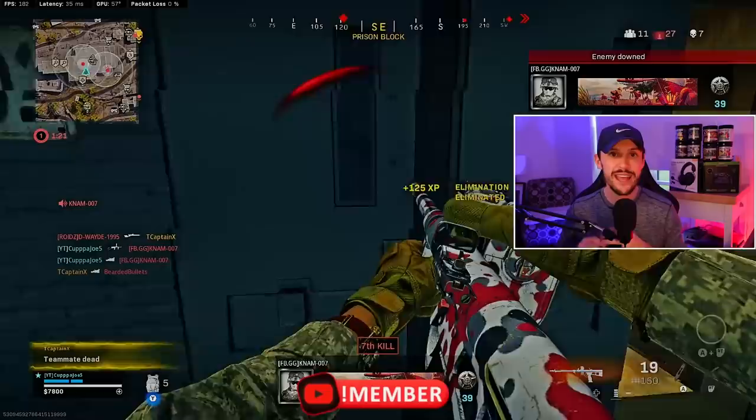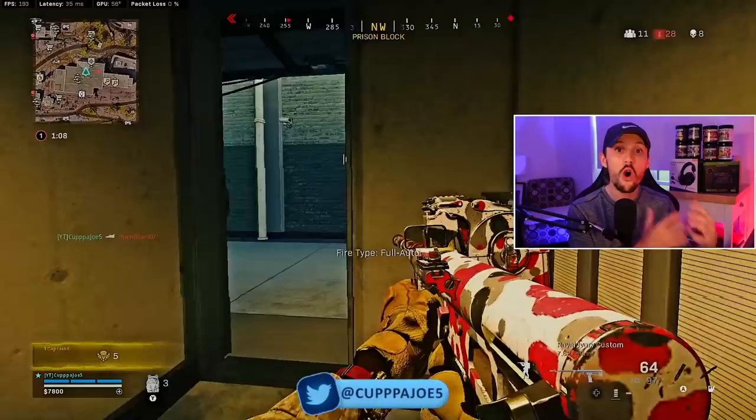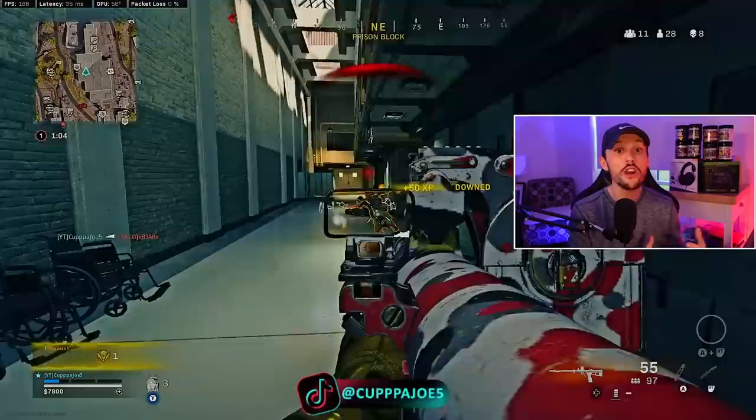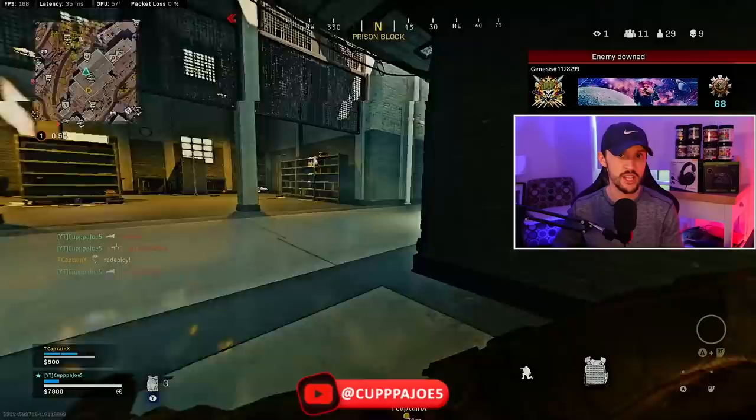The first thing to understand is one of the most useful ways to use your minimap that not a lot of you are doing: using the audio cue of shots being fired. A lot of Vanguard guns are not used with silencers, which means people pop up on the minimap when they shoot. A lot of you are missing those audio cues, and that really comes into play at two different times. First, if somebody's shooting close to you, you're missing that cue of exactly where that person is.